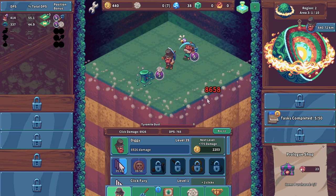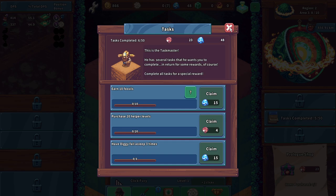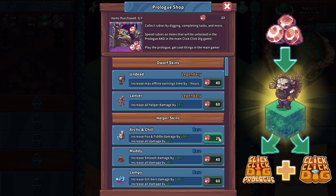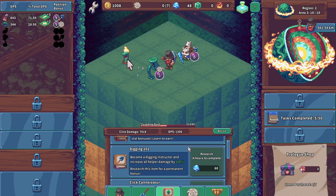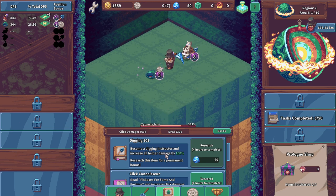Level Diggy up some more since we're the one clicking. Earn 10 fossils, purchase 20 helper levels, and have Diggy fall asleep three times — okay. The skin auto-equips. Invest diamonds into research for permanent bonuses — they're worth saving up for. Become a digging instructor, or increase all helper damage by 100 — that's actually not bad.